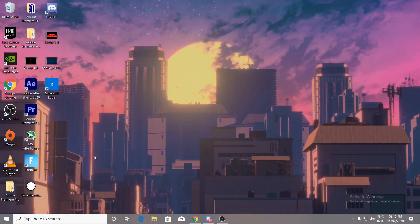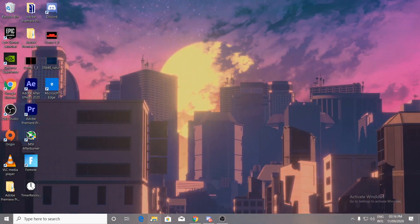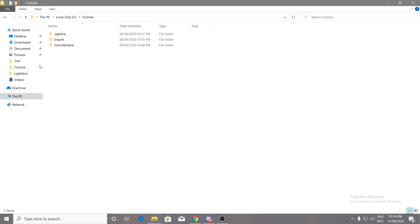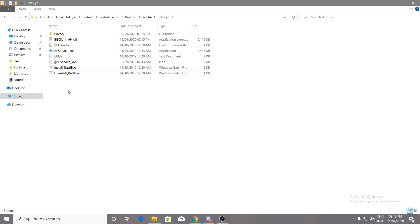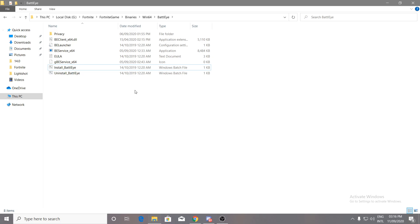A lot of people get errors because of missing BattlEye files. Navigate to the directory where Fortnite is installed — by default it's the C drive. Go into FortniteGame, Binaries, Win64, then open the BattlEye folder. Right-click and uninstall BattlEye, because your antivirus may have deleted some of its files, causing the crashes. After uninstalling, right-click again and run the installer as Administrator to reinstall BattlEye, then close the window.